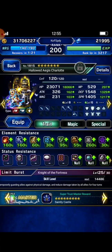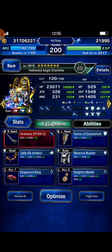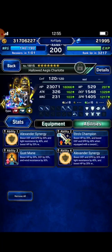I bring Hello Aegis Sarut as my magic cover tanker. You should build your magic tanker with high resistance to fire, ice, water, and wind element. Here are her gears and materials.